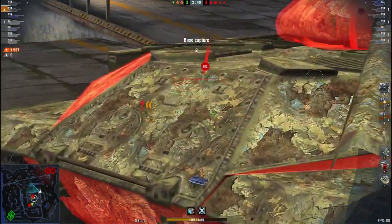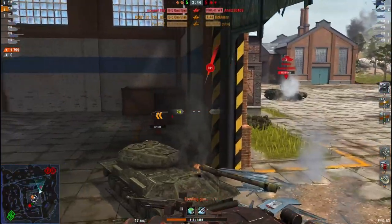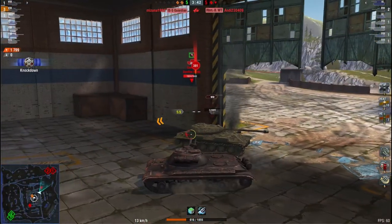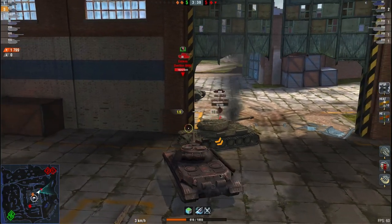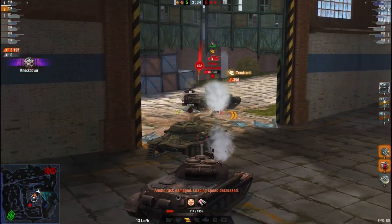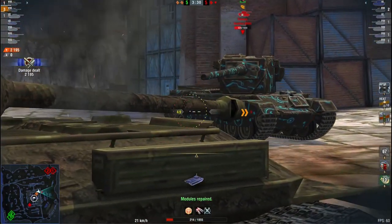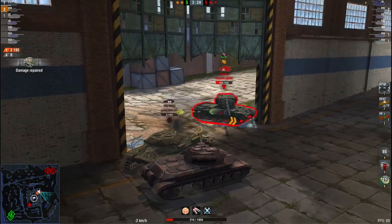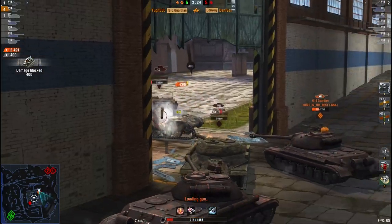We're going to take a shot from him - not a problem. We'll get rid of him now, there we go. And we can use his carcass - oh damn, the Conway got one into me. I intended to use his carcass as a shield. That will sort of annoy the Conway - I can put one into him maybe. Yes I can. He gets one into me. He's a good shot - he's left me on next to no hit points. But I should be able to bounce the next one if I angle correctly. Yes there we go. Now I can finish him off.